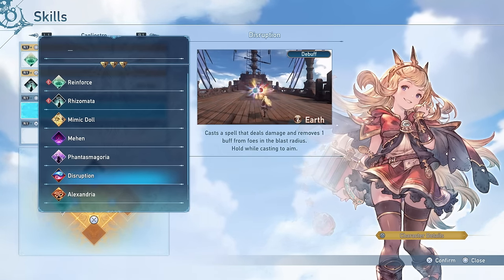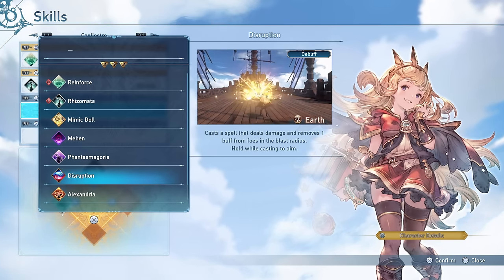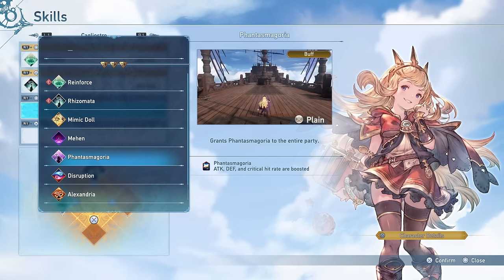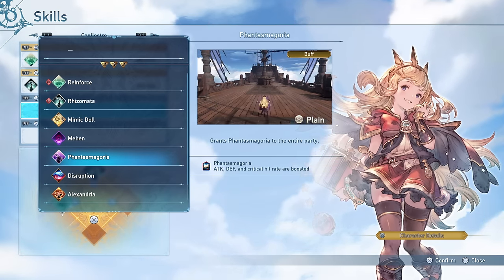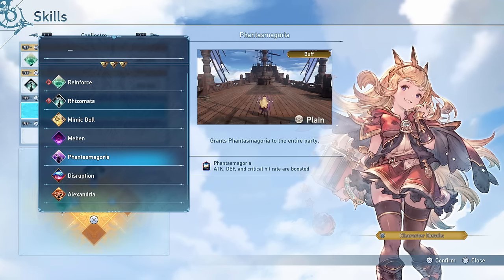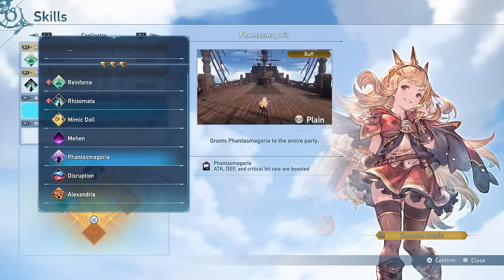On top of all of that, Cagliostro also has access to Phantasmagoria, where she can buff the entire party by increasing their attack, defense, and critical hit rate. The best thing about this is that it stacks with pretty much every single buff in the entire game, so that is fantastic.